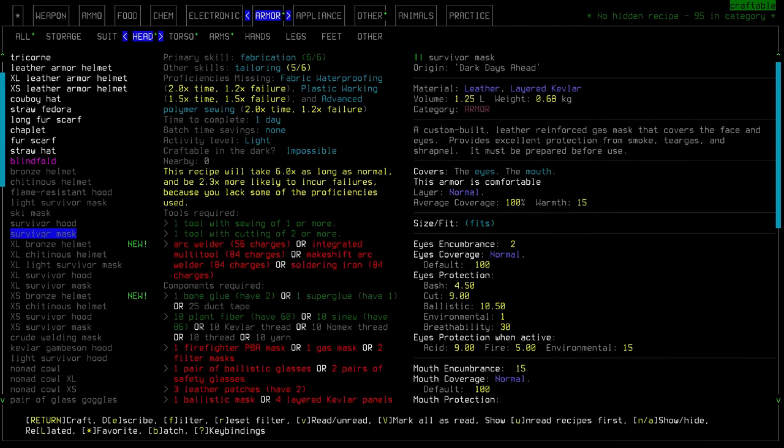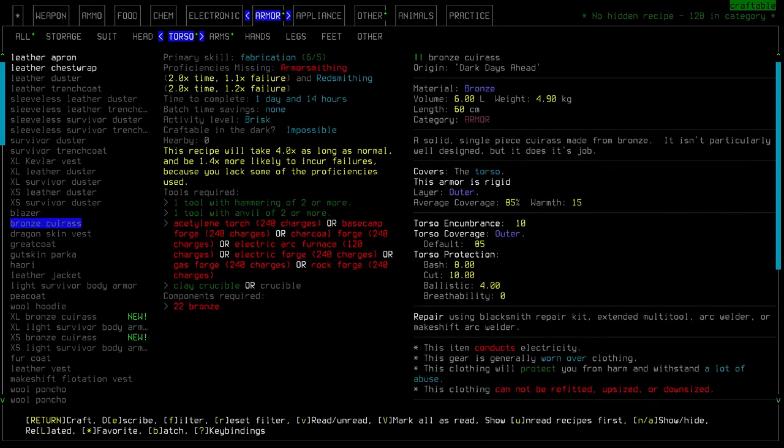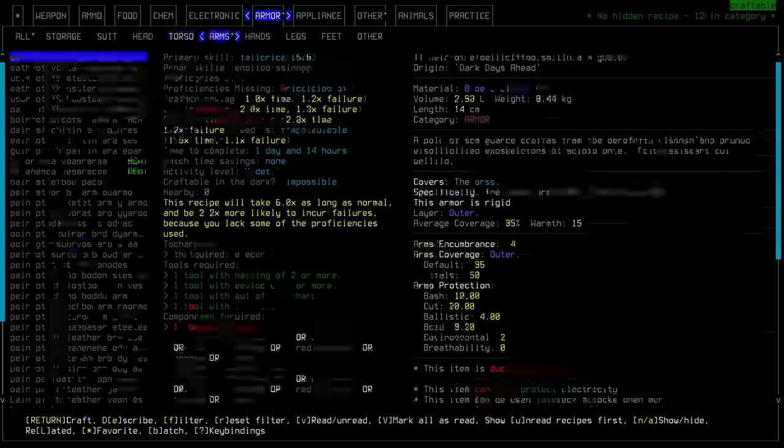We still have some more bronze helmet variations. The bronze cuirass is very cool, though surprisingly it doesn't actually give us that much protection — no more so than leather armor, really. It's a single piece cuirass made from bronze, and there are large and small variations.